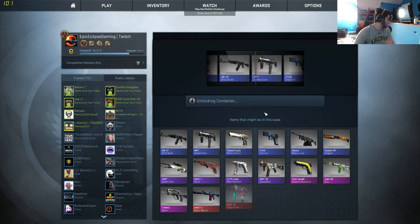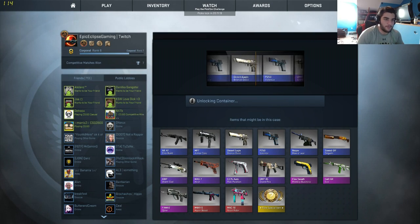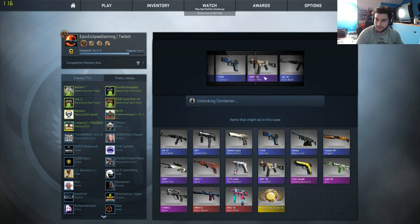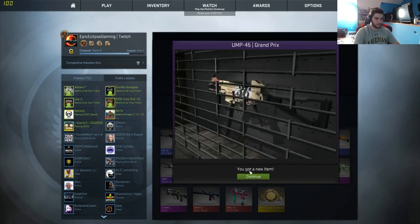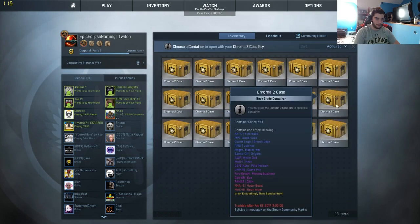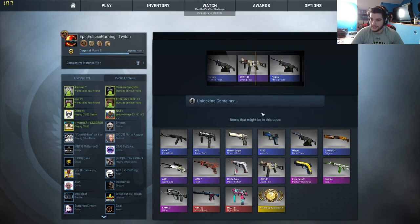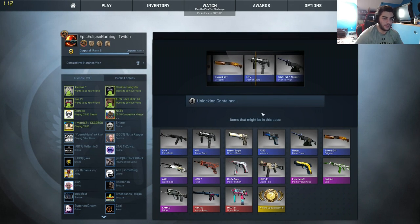I obviously have a lot more crates so I can just pick and choose. Oh yeah, we're already starting out good — a purple! I mean, not a great purple and it looks like shit, it's field-tested, but let's go. We're definitely going to get something good... no, I just jinxed myself.